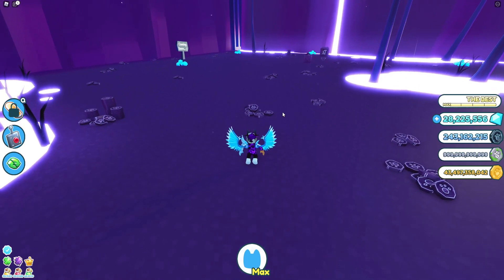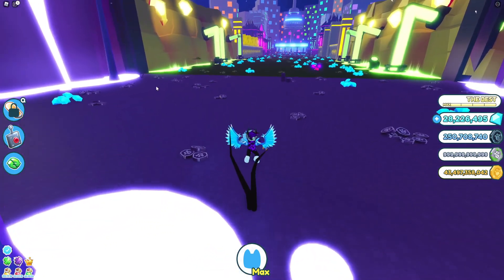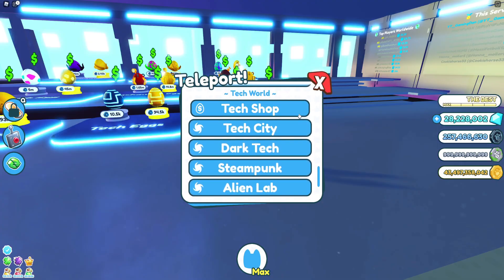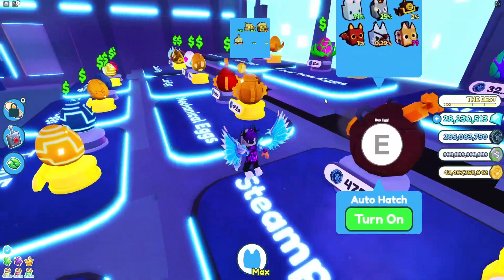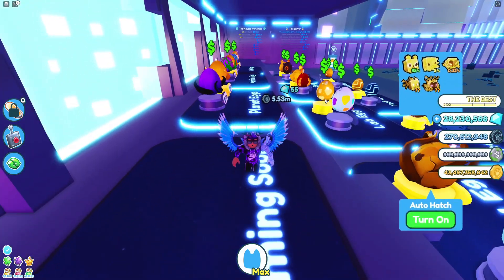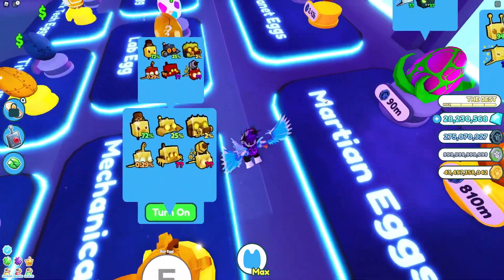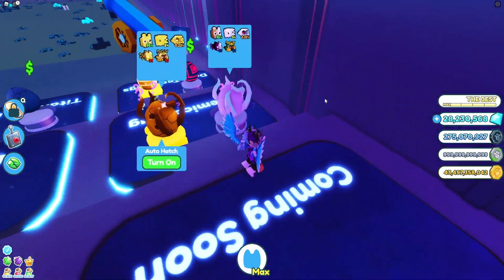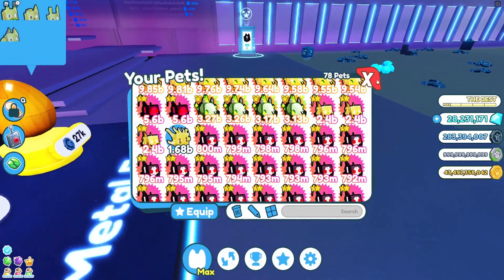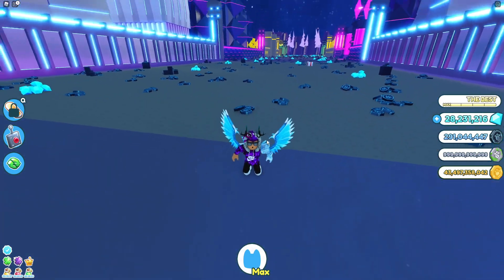When you're first starting out in Pet Simulator X, you can farm up for eggs and areas quite quickly. It doesn't really take too long, especially when you're starting off and you don't have many beasts. If you want to grind up for an egg it doesn't take that long. When you get rolling and you're near the end of the normal world or in the fantasy world, getting eggs and new areas is quite easy — it's not much of a grind, and I did prefer it that way.